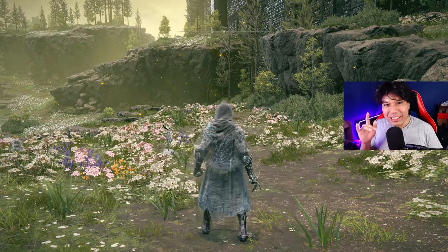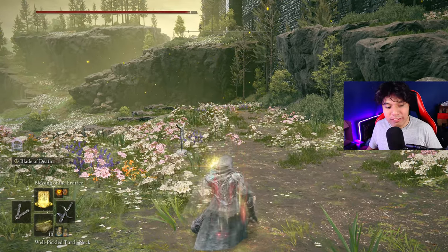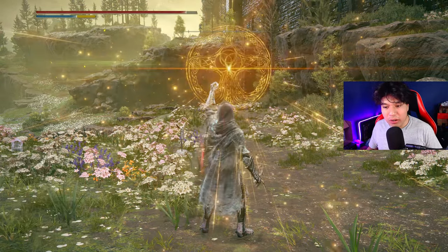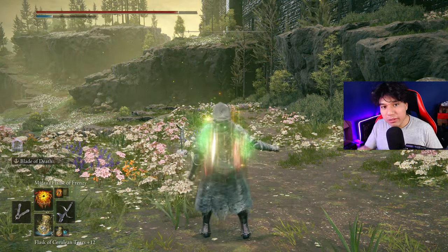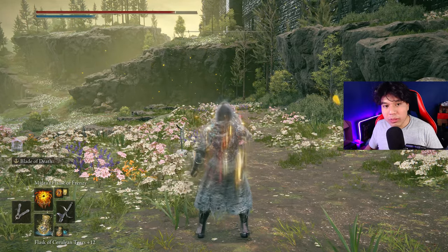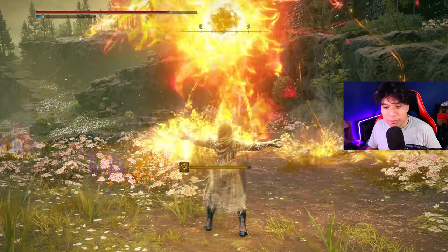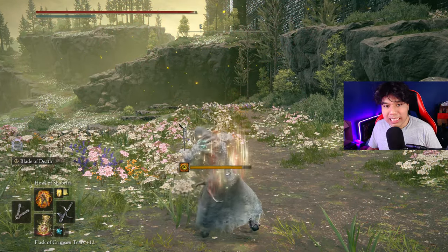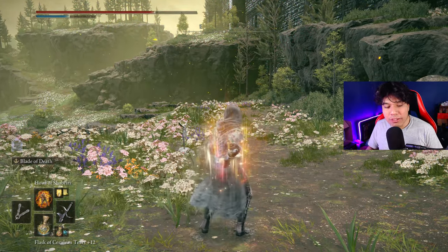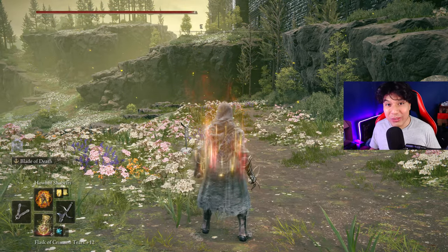Now I'll show you how to buff your character with this build. First, use your Flask of Wondrous Physic, then cast Golden Vow, then cast Blessing of the Earth Tree. Immediately after, use your Pickle Tortleneck, then refill your FP and cast Mithra's Frenzied Flame until you are about to proc Madness. At that point, refill your FP, your HP, and cast Hal of Shabriri. Once you proc Madness, refill your FP and HP again, and with that you should be ready to go.